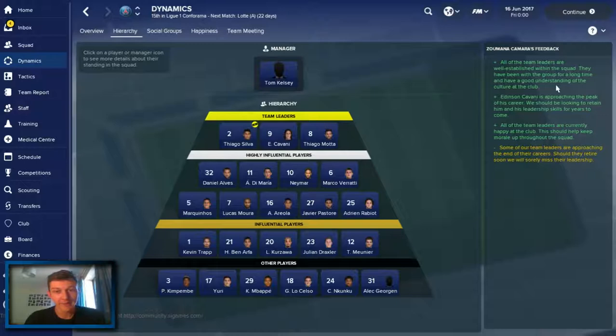As you can see on the feedback, we've got some good team leaders, apparently - that's quite nice to see. Cavani is approaching the peak of his career and we should be looking to retain him. However, if you watched the trailer yesterday, because we accidentally spent £200 million on Neymar when the board thought we spent £20 million, we've got to release a lot of these players because we're struggling for money. So Cavani is a player we're thinking about letting leave the club at some point soon. And obviously there's the row with Neymar as well.